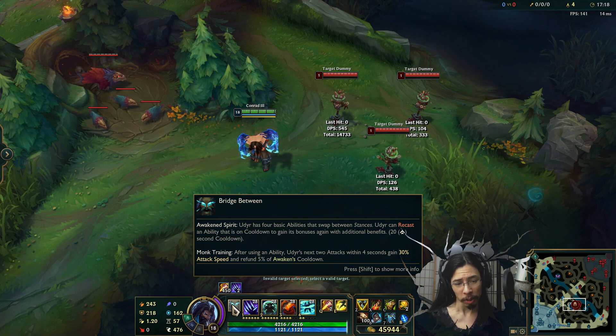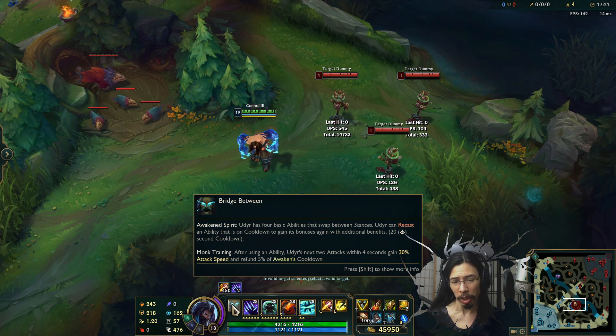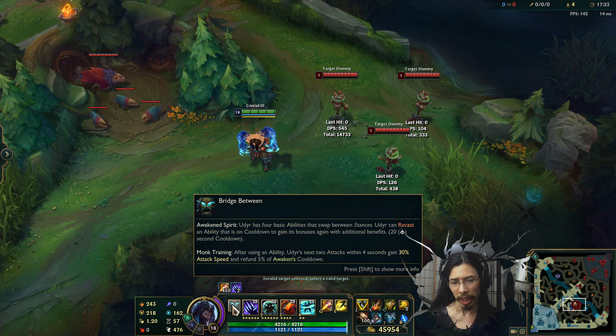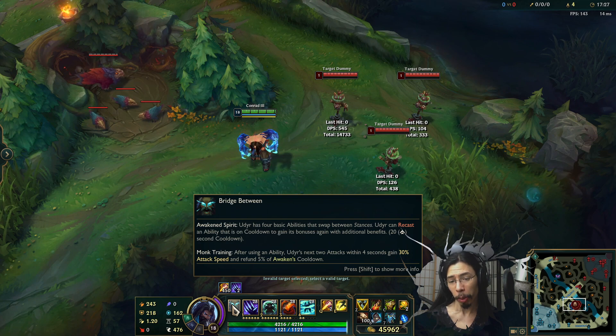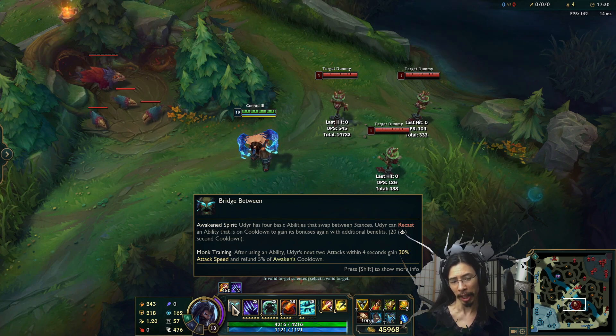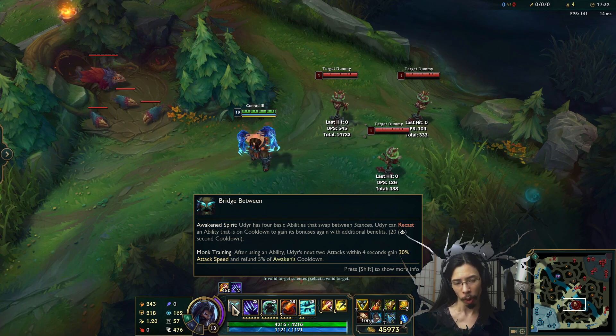Bridge Between is his passive. Awakened Spirit: Udyr has four basic abilities that swap between stances. Udyr can recast an ability that is on cooldown to gain its bonuses again with additional benefits. Its cooldown is 20 seconds at max level and scales over time.